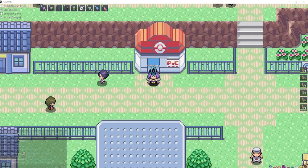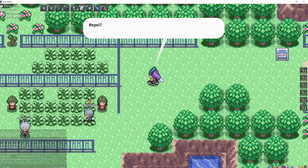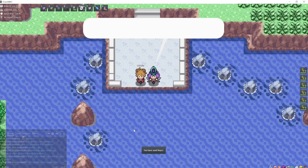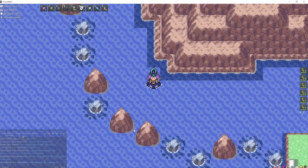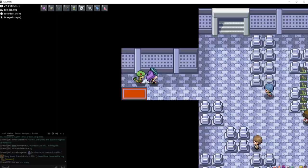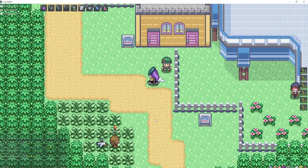Meditite is a very common encounter in Mt. Pyre — start in Lilycove, go left, down this water, and right here is Mt. Pyre; you'll find Meditite in this grass up here. You'll also find Shuppet. Electrike, Plusle, and Minun can all be found north of Slateport City in Route 110. Volbeat and Illumise can both be found on Route 117, just left of Mauville City.